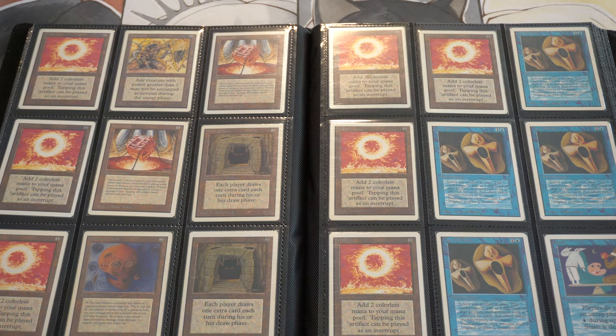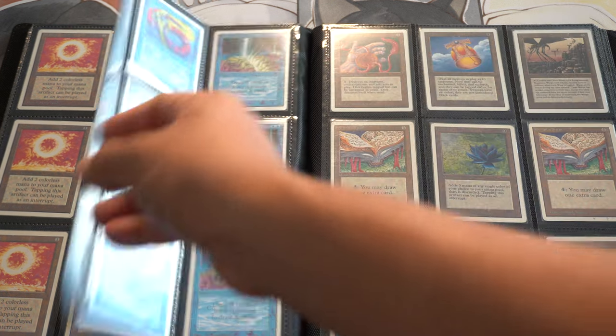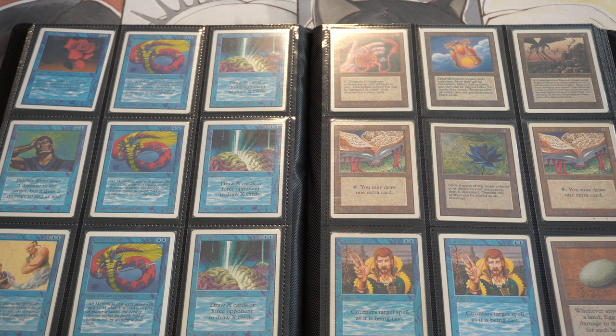Mana Vault Unlimited. The Mask — the Illusionary Mask — this is really cool looking. It doesn't have the tap symbol. When you talk about Birds and Sol Ring, not having the tap symbol is pretty OG, right? It's not black border, but the price difference is worth it in my opinion. Copy Artifacts, Stasis — if you want Unlimited cards, here we go. These are Unlimited as well.